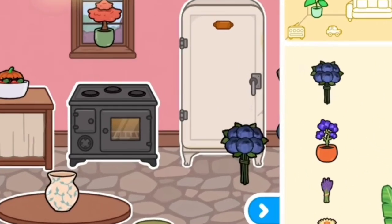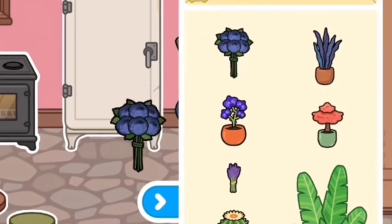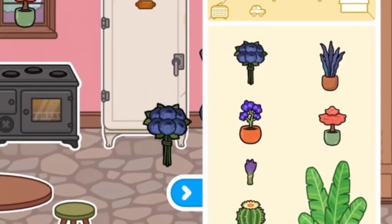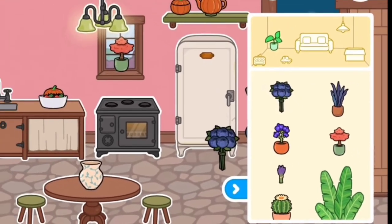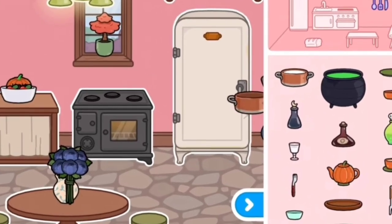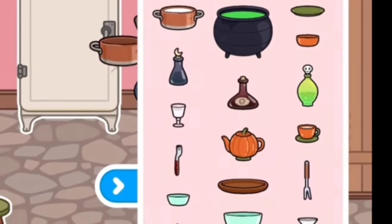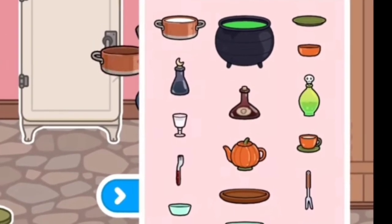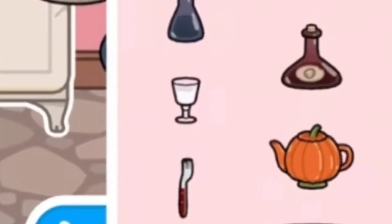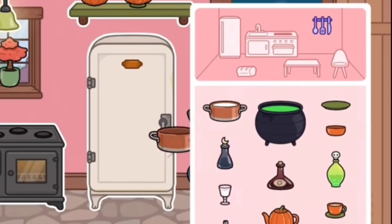We have new plants — one, two, three, four, five new plants; four of them are violet, perfect for a spooky design, and a pink or orange one. And we have new kitchen things: a cauldron, new bowls, new plates, a pumpkin kettle, an orange cup, a new glass, and potion bottles. And that's it.